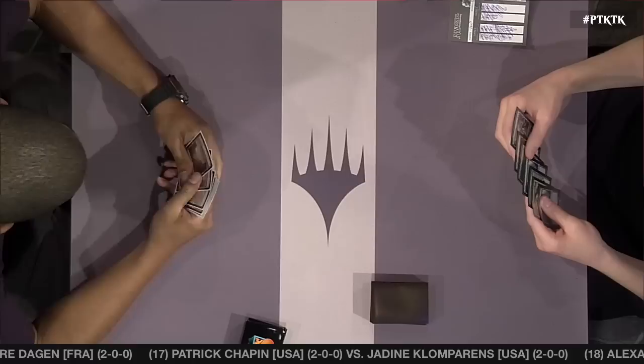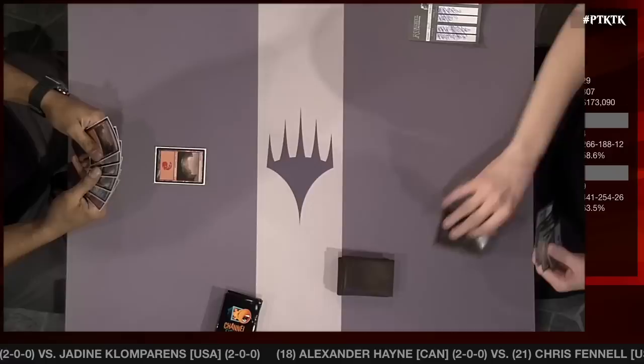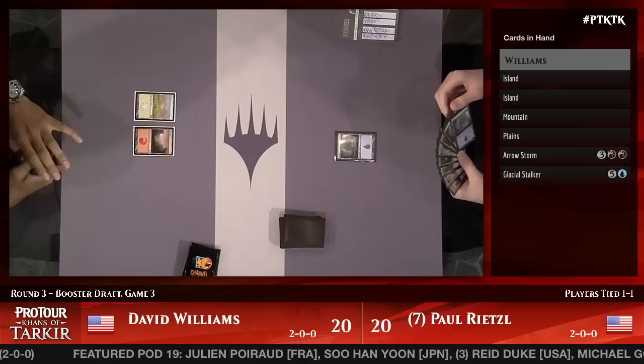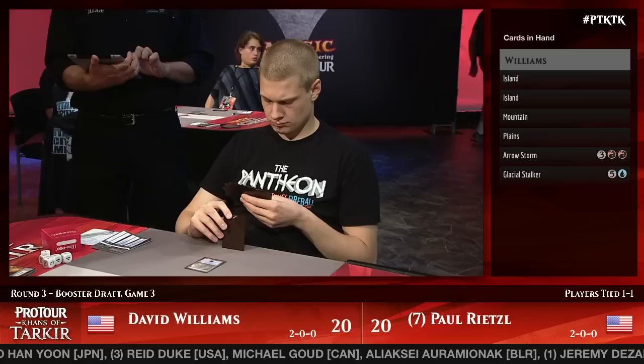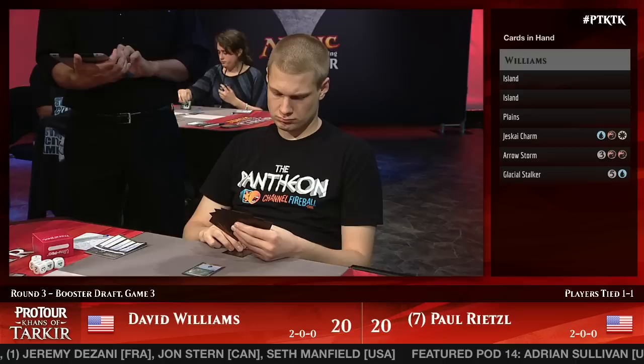This is the decisive game three. Williams is able to be on the play — that has to matter a lot. The last game was pretty straightforward, not quite as swingy, but Snowhorn Rider is a good one. Rietzel just needed to back it up with a couple of bounce spells and that was it. Williams fanned his hand out to read his own Jeskai Charm — that card kind of does everything and has a lot of text. Williams has Arrow Storm, Jeskai Charm, and a Glacial Stalker.